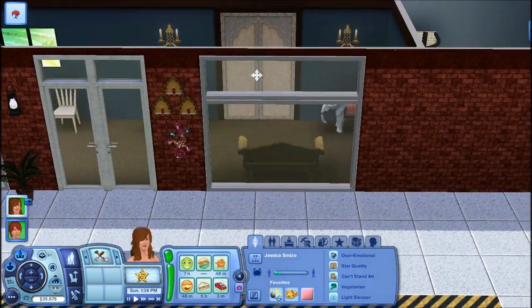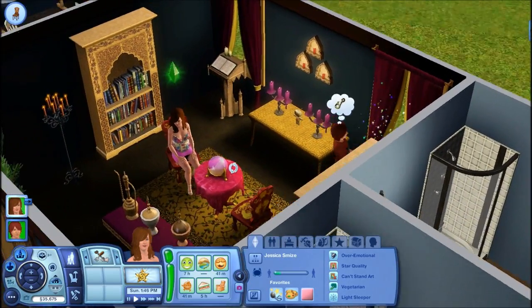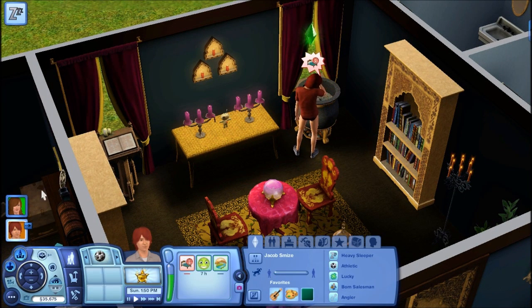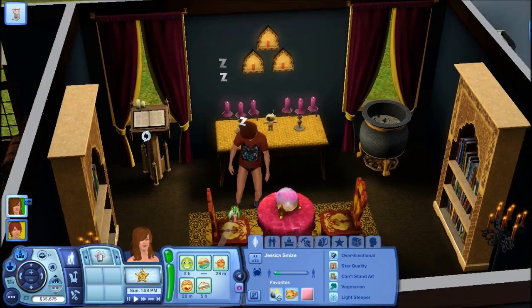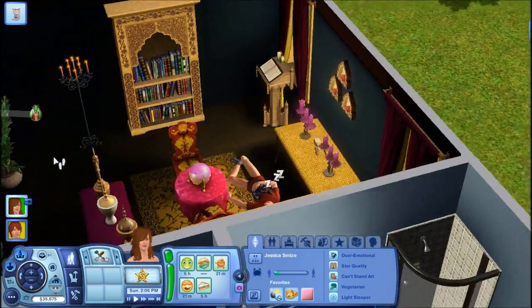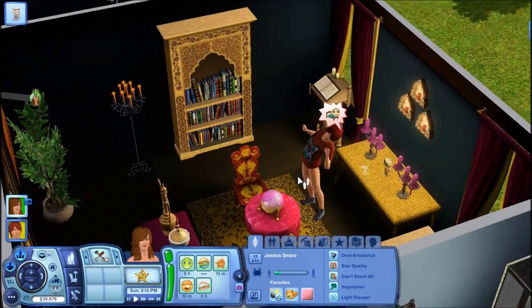This is what the fortune teller's store looks like. It has a bunch of things from the premium store content — you see the voodoo doll, a cauldron, and a spell book. I think it came out really, really lovely. It's one of my favorite rooms I created for the strip mall.